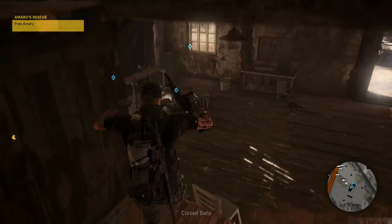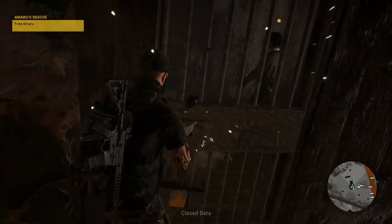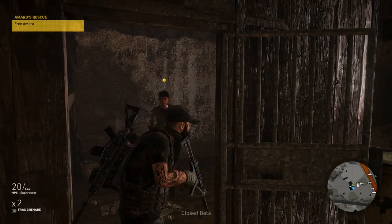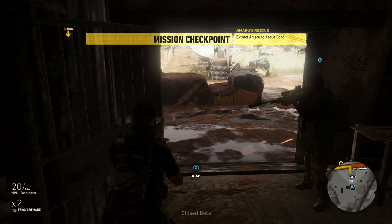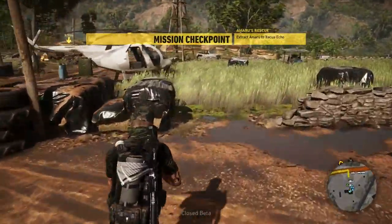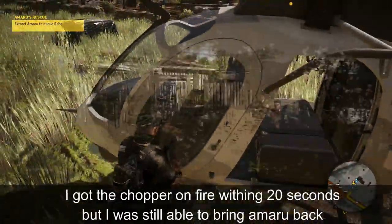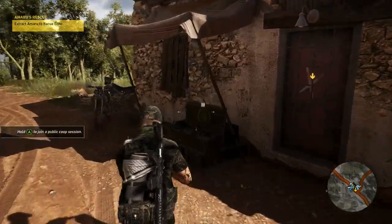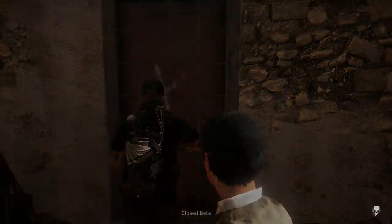Let's make sure — yep, the bar on top is clear. They're safe. Okay, I want to use the chopper. To the chopper! Check it out — weapons case. Yay, Amaru! Okay, let's bring Amaru home.